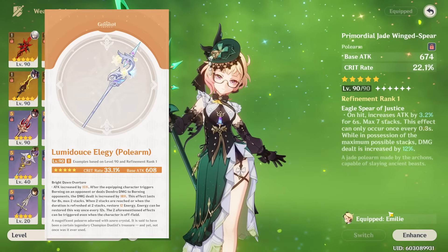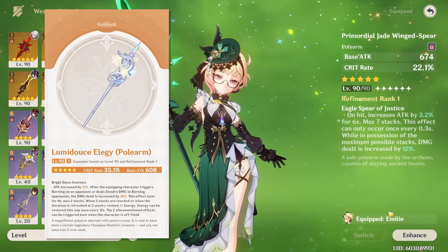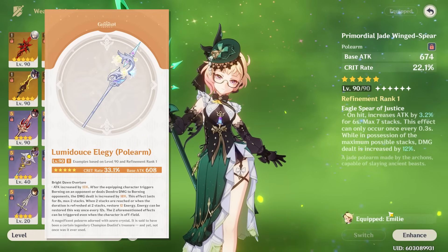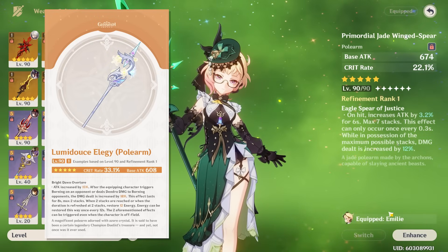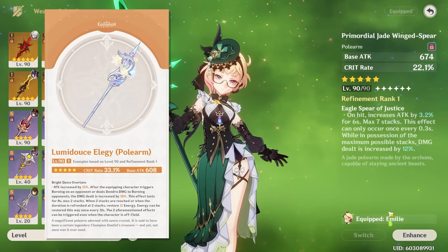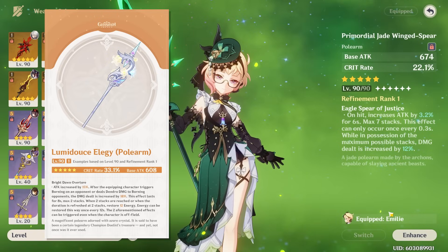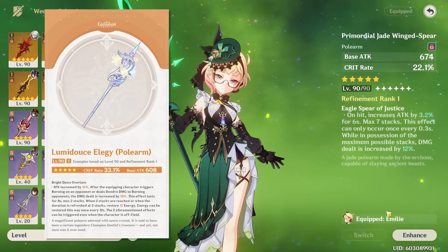This will greatly reduce how much energy recharge your Emilie will need to burst every rotation, making it so you basically don't even need to build much ER at all anymore — which makes it overall a super solid stat stick for Emilie, especially if you need some energy. Not only are the stats huge — the Crit Rate, the base attack, the attack percent, and the damage bonus — but the energy on top of that is the cherry on top, making it overall a very strong option for Emilie. Please don't feel forced to get this weapon though. While yes, it is a solid stat stick and definitely a big DPS increase to your Emilie, keep in mind that Emilie, since she's mostly played as a support or sub-DPS, won't be the only source of your team's damage.